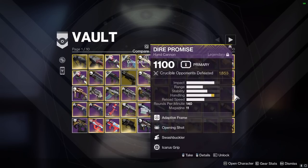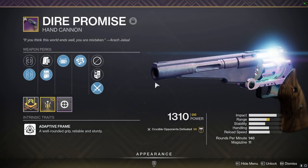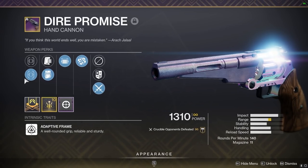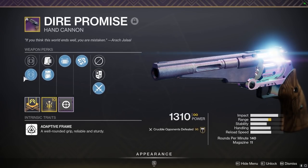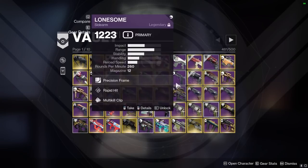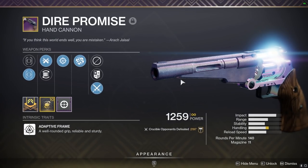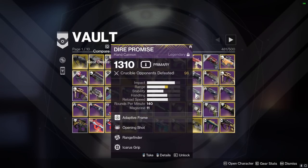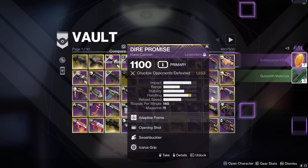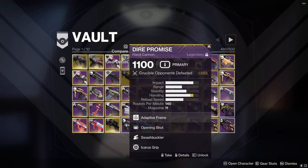Now we have an assortment of Dire Promises. These have been cut down considerably — I literally had probably two rows of Dire Promises. So this is probably my best roll — True Sight, it's great, pretty much the god roll for Dire actually. The next one is snapshot rangefinder — this was my favorite before the Opening Shot one, so I could probably get rid of this one, although it does have 2000 kills on it. The final one is Opening Shot Swashbuckler — I don't really need it.